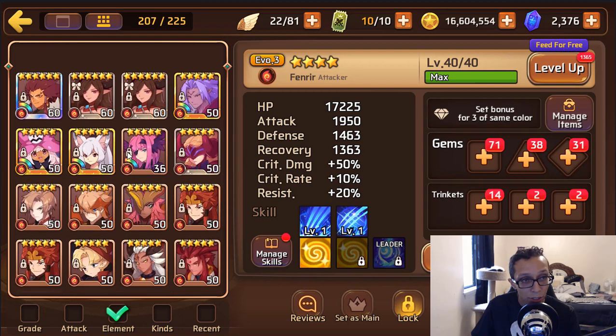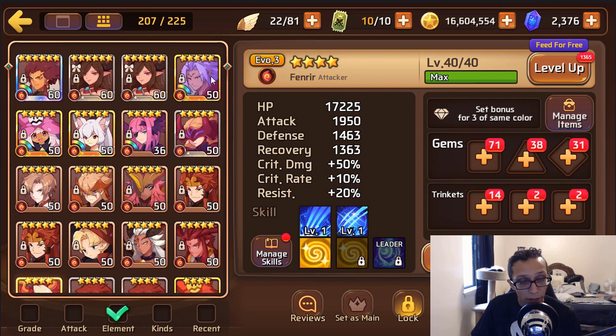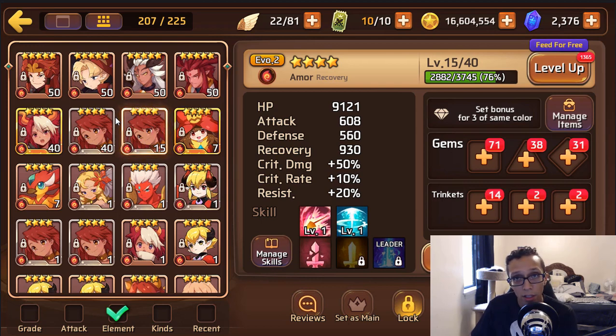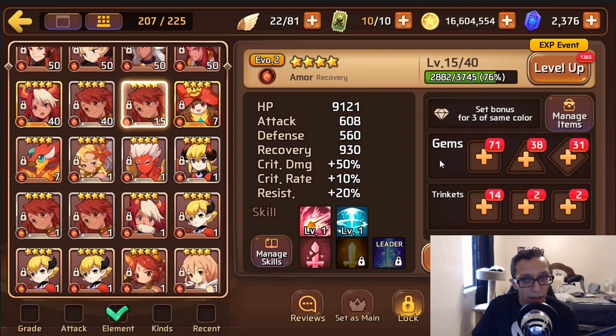Bring in one of your Curas once you get it to evo 3 — it can run evo 2 at level 60, but get to evo 3 when you can — and you should be able to do Dragons B8 on auto. The runs might fail occasionally, but probably 9 out of 10 you'll succeed. You can keep both and work on getting them to evo 3 if you're interested in Titans. For these, do HP, defense, and recovery — aim for resist subs and recovery subs. Congratulations, you beat the game.